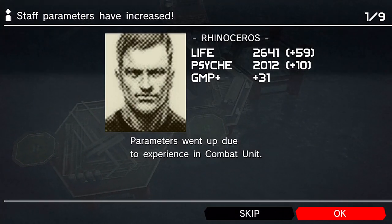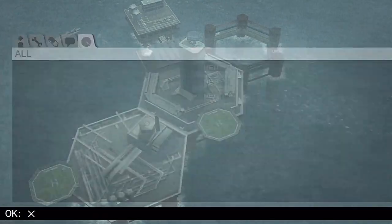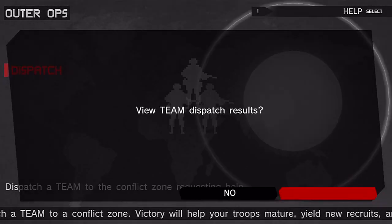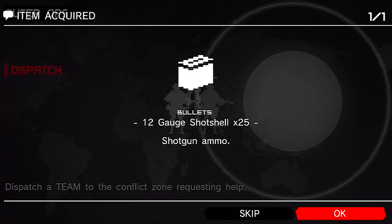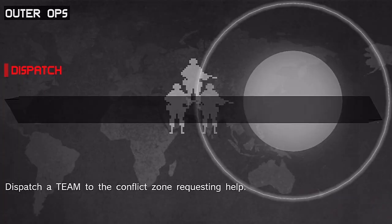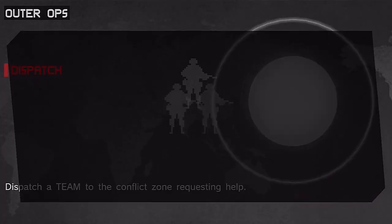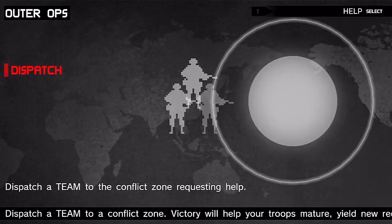We got a new volunteer in Serval and a couple of guys in the combat unit got increases in their parameters. Let's go into outer ops and see how our teams fared. I sent Alpha Team, Charlie Team, and Team Bravo out into combat. Team Charlie got a victory, same with Team Bravo. Team Alpha got two guys with increases in their parameters.